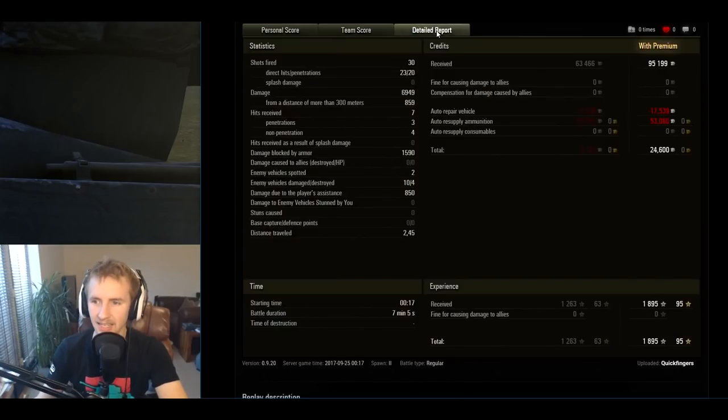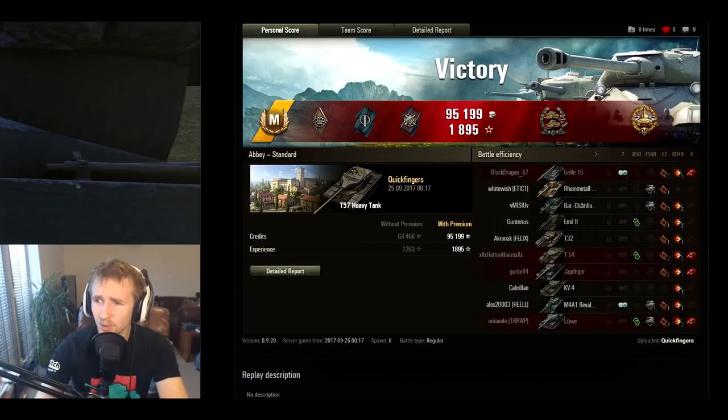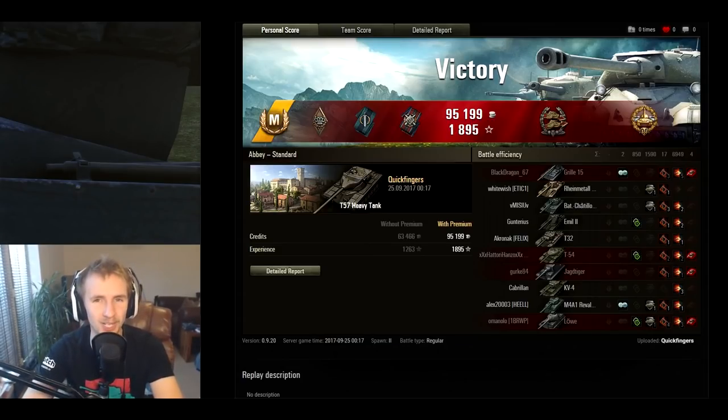Nevertheless, not a bad round for the T57 Heavy — we blocked 1590 damage, and even with running out of AP rounds and being forced to fire premium ammo, we still made 24,000 credits profit. Today's video was a bit of a short one and I apologize — I've been really busy as it looks like me and Tanya are moving house in the next few weeks. I'll try to make it up tomorrow when Wargaming releases their new Halloween game mode. Also, Creative Assembly released the Mortal campaign for Total War: Warhammer today, linking the sequel to the first title, so tonight on stream I'm starting a brand new campaign with 35 legendary lords, 120 factions, 295 settlements, and 352 units. Thank you so much for watching!